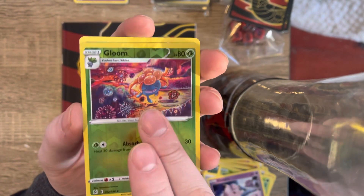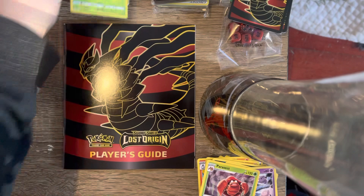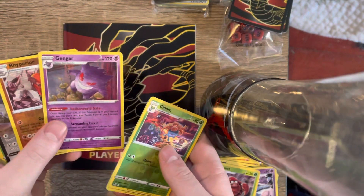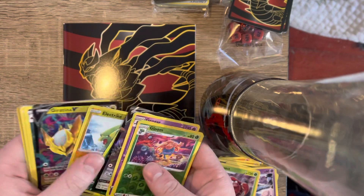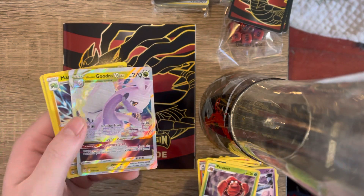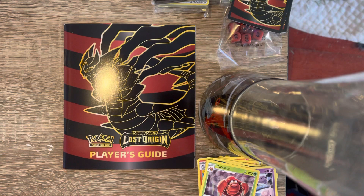We got a Lickitung, Clefairy, the Gloom. We end with the Gloom, but we did have some pretty awesome pulls today — we got the Gengar, the Perserker, Giratina, Full Art Roserade, the Giratina V-Star. Pretty, pretty dope. All right guys, that's all I have for you today. Thank you guys for tuning in. Please like and subscribe, and look out for those Goodwill unboxing videos — they're going to be coming up in the next week. I got a really good feeling about them. Have a great day, guys.